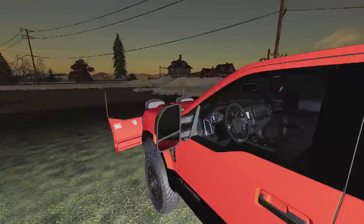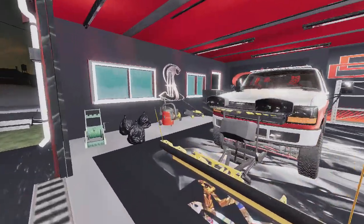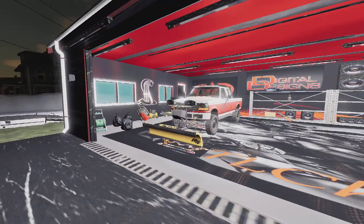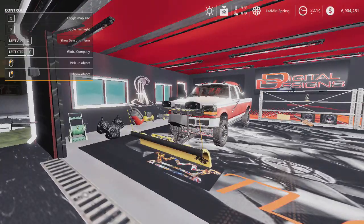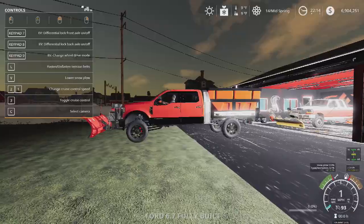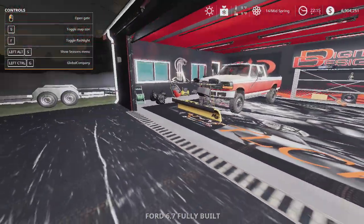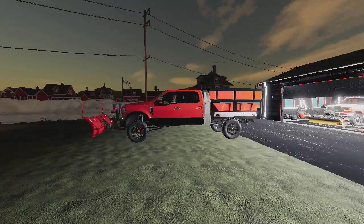Let's pull this beast out of the garage. Find the trigger — sometimes these door triggers... there we go, it doesn't like a vehicle near it.